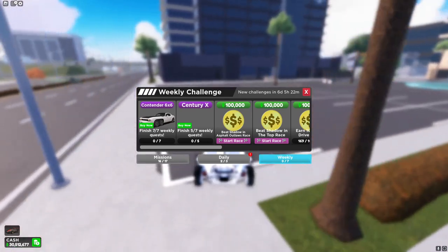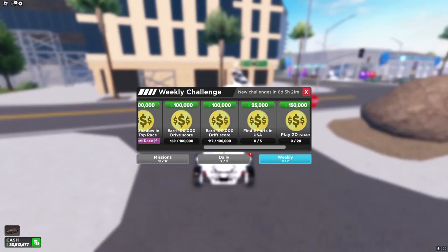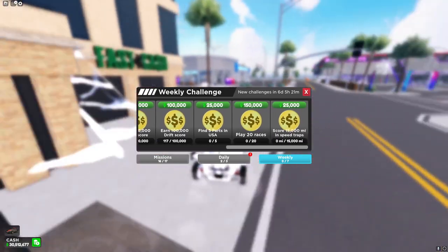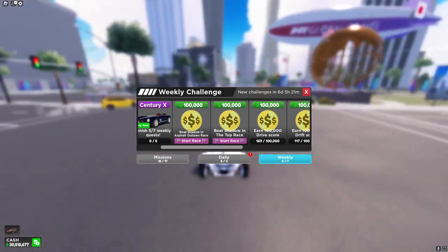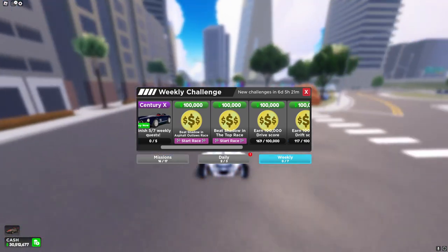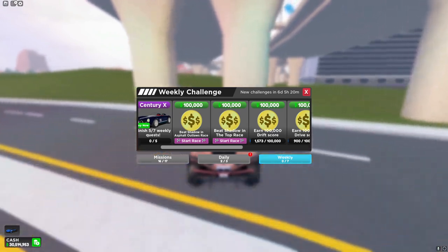Heading to the quest, we have two new cars: the first one being the Contender 6x6 and the second one being the Century X. The quests are the same as before, but we have two new shadow races. I'll show you the first race right now, which is Asphalt Outlaws.